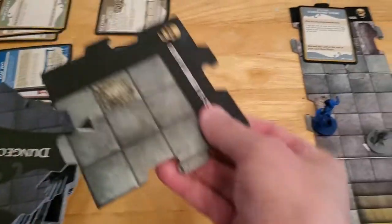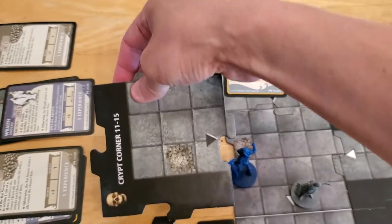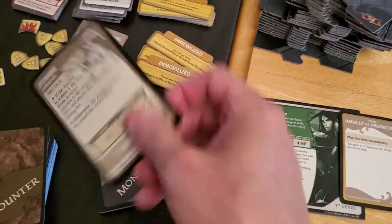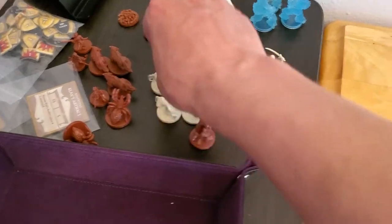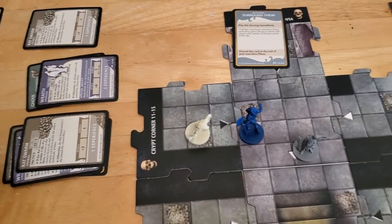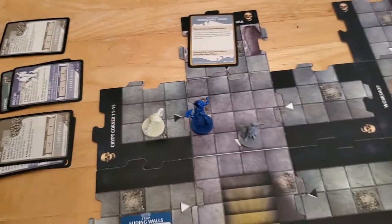So now we're exploring and we get this tile here. We draw a monster and get a zombie — my favorite monster to draw because they're the weakest: they have a low attack and a low AC.